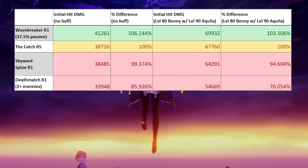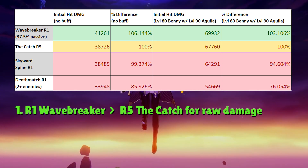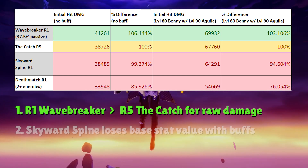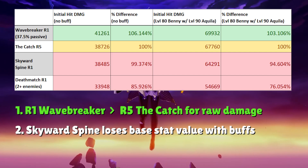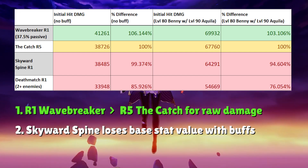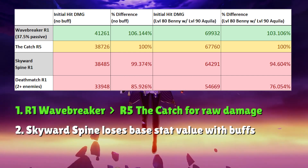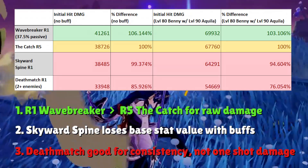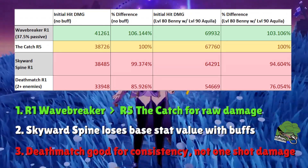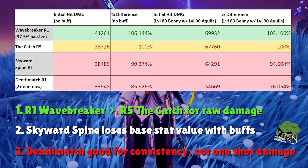A short summary of what you're seeing here is essentially that Wavebreaker's Fin will out-damage the Catch in both scenarios. On the other hand, Skyward Spine is almost as good as the Catch without buffs because of its high base stats, but once we start adding some buffs, that base stat advantage diminishes and the Catch pulls ahead. And of course, it was expected that the Deathmatch lagged behind quite a bit in a one-shot test — at that point it might even be better to just run Favonius Lance for the extra energy and higher base attack.